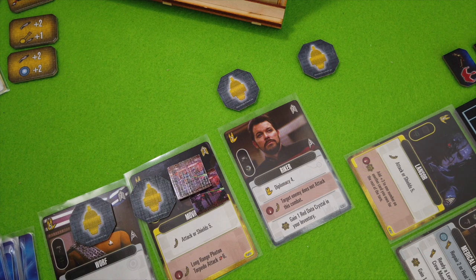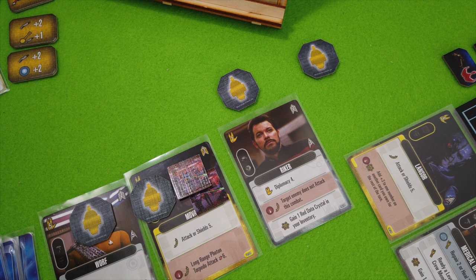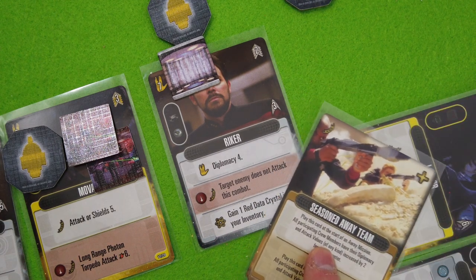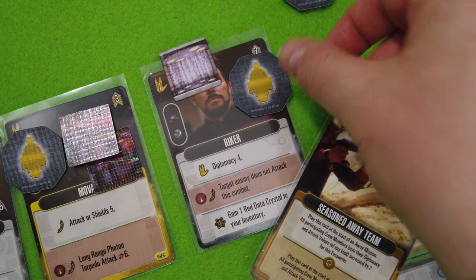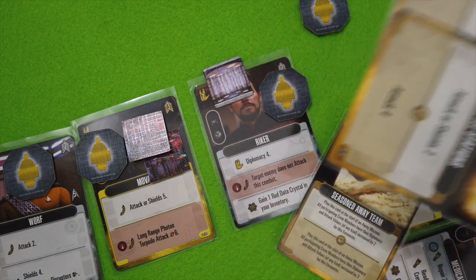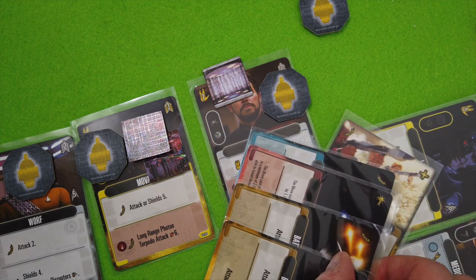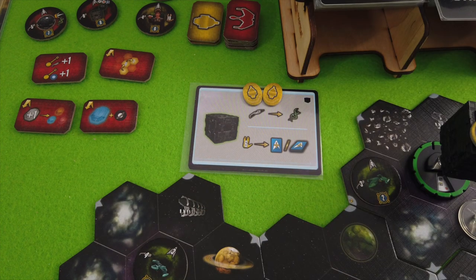I will not move — I will send another away team. Mova is still here so he will beam onto the Borg cube, and I guess we have to send in Riker too. I have to play my Seasoned Away Team now and cannot power it because I don't have the right crystals, so I get a plus two on diplomacy for all crew members — it's only Riker. I'll spend him for diplomacy six. Now I need 10 to defeat those guys, so I have to play four cards sideways. That's a diplomacy of 10 — enough to take out those guys.